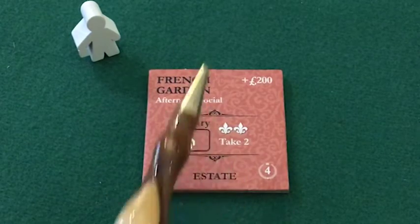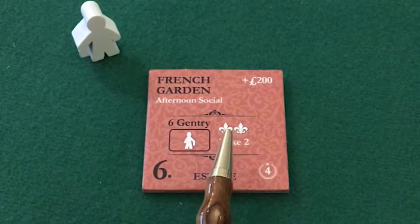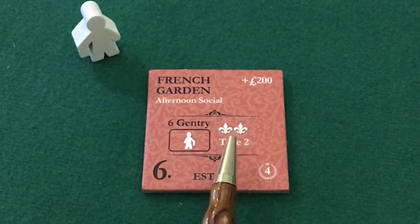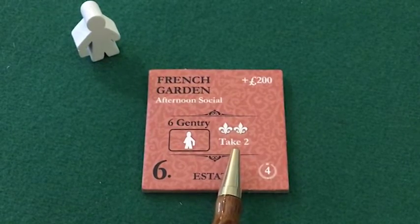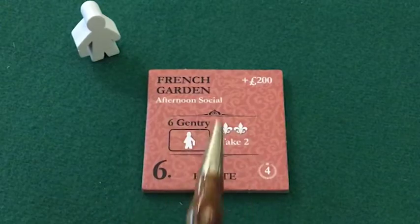Now we get to the right side of the bracketed area and we see a benefit. These are fleur-de-lis, or stylized lilies, and these two fleur-de-lis represent a prestige guest benefit.